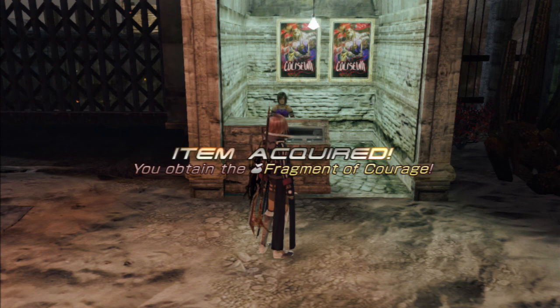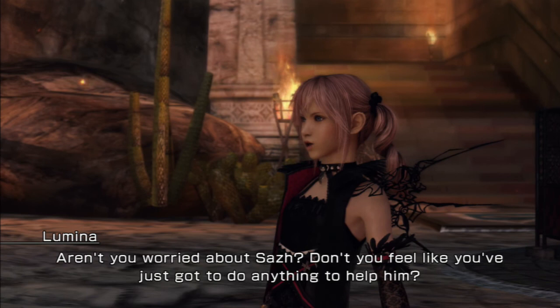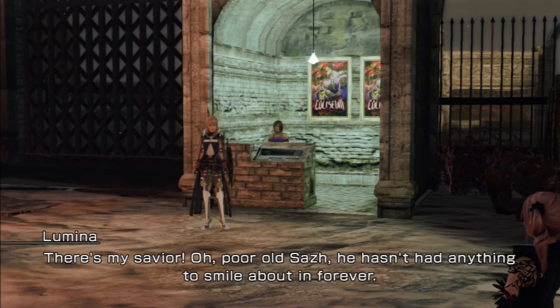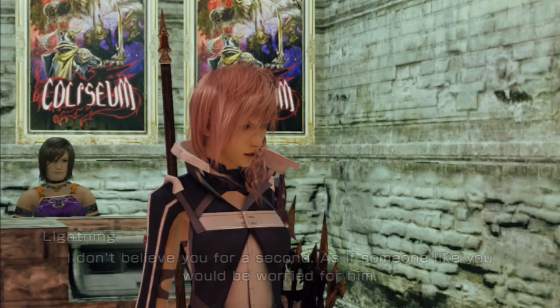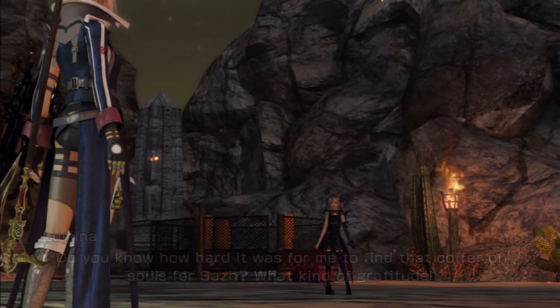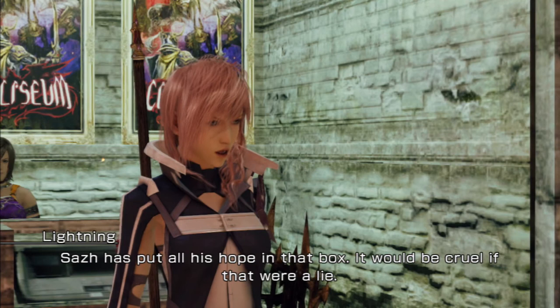So there's our Fragment of Courage. At the start of our next day we will be heading to Sass first to hand that quest in. Don't sneak up on me. Aren't you worried about Sass? Don't you feel like you've just got to do anything to help him? I'm concerned if that's what you mean. Poor old Sass — he hasn't had anything to smile about in forever. I really want to make him happy again. I stop by his house from time to time to check on him. I don't believe you for a second. As if someone like you would be worried for him.